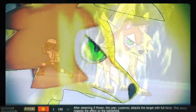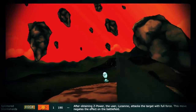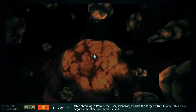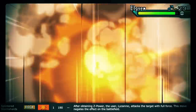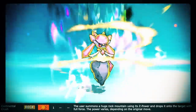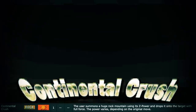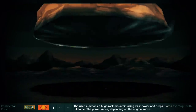Splintered Stormshards is the signature Z-move of Lycanroc, wherein it shatters the entire battleground into sharp rocks and uses all of them to strike its opponent at full force. Since it destroyed the arena, any battlefield effects disappear. Continental Crush is the generic rock-type Z-move, wherein the user combines rocks from all around, summoning a massive mountainous boulder, then lets it drop on the opponent. Boulders hurt — lots of crushing power.